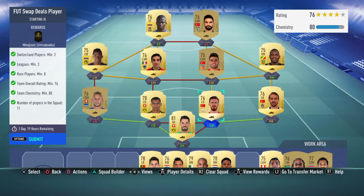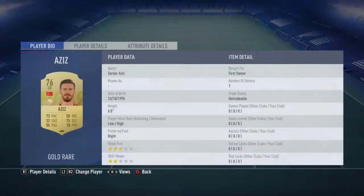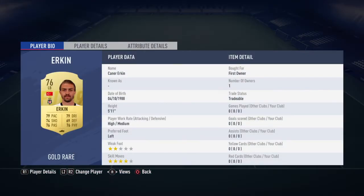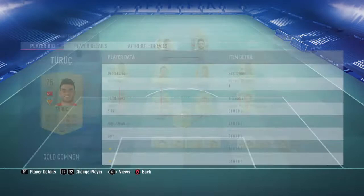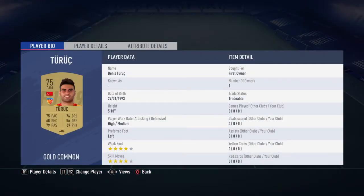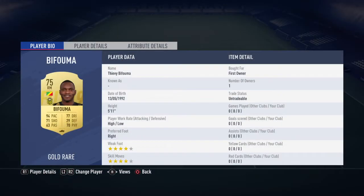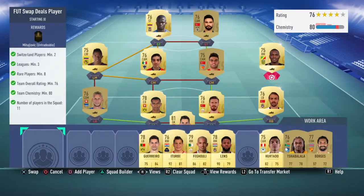Now we've basically gone for a kind of theme from the Turkish league. We've gone with Aziz in center back, in right back we've gone with Erken, in CAM we've gone with Turuk who's Turkish, up front we've gone with Akişi, and in right mid we've gone with Bforma.